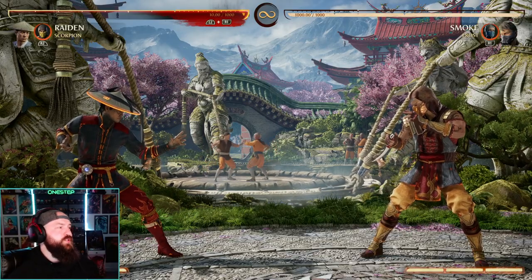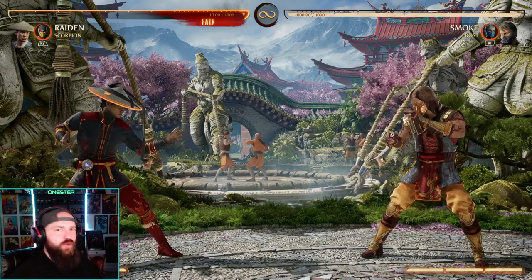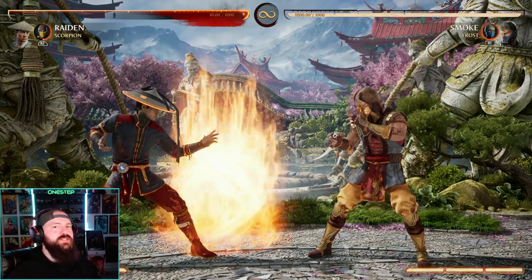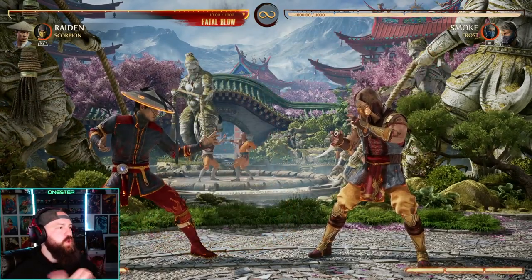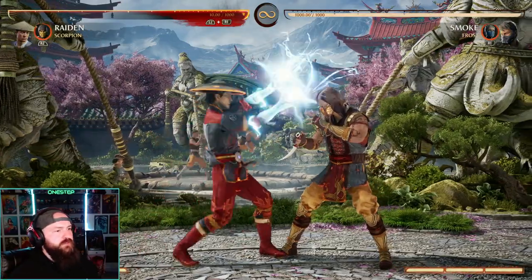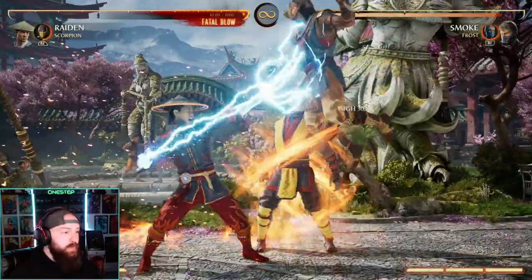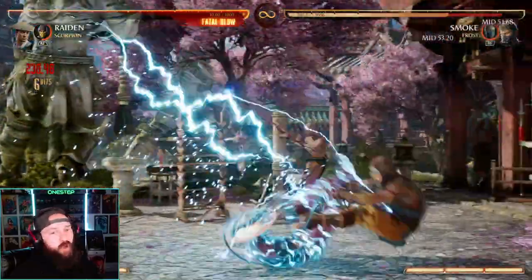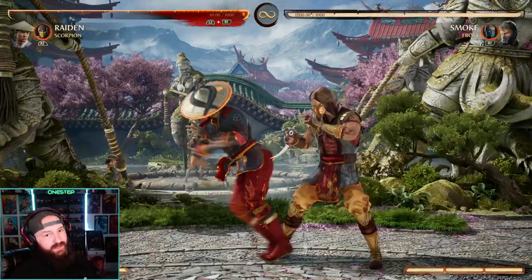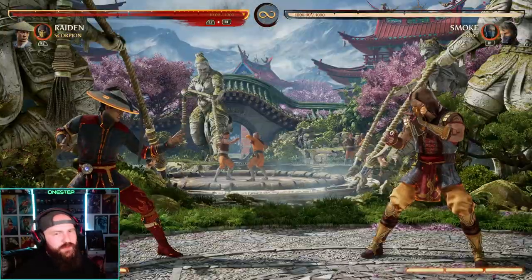People are not using Scorpion as a cameo enough, and you absolutely should be. Every single tool that he offers as a cameo is huge. First of all, his neutral cameo move — the fire breath — allows us to combo extend off of specials that we normally couldn't, and that applies to almost all the characters. Raiden, for example — our down forward two, our electric grab — we can't combo off of that unless we enhance it, but using Scorpion, now we can. If you really wanted to, you can use that twice in a combo to really extend it, like this.